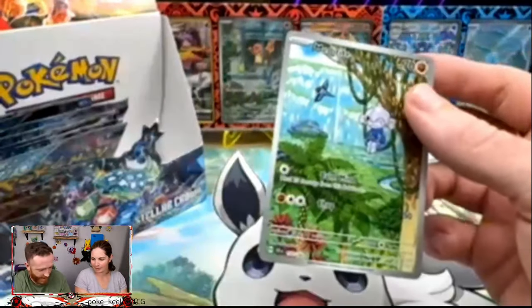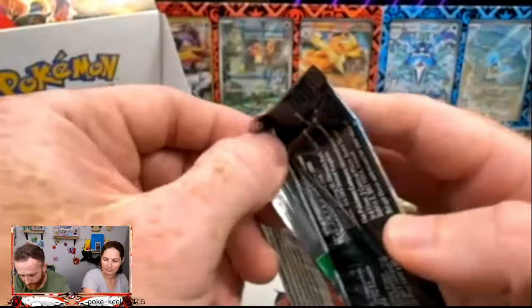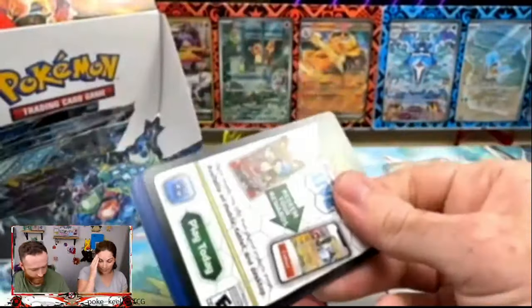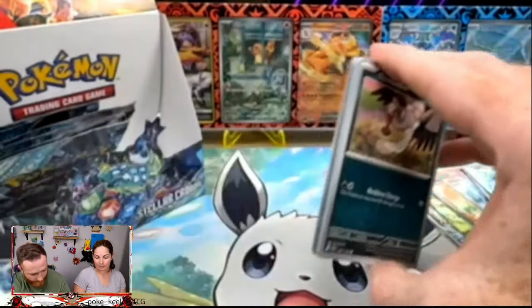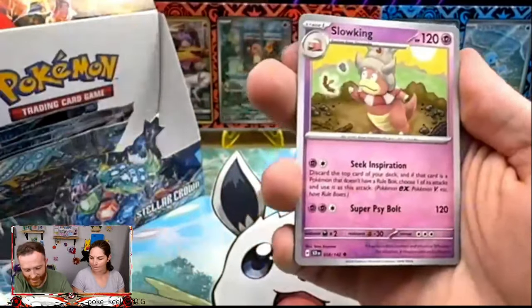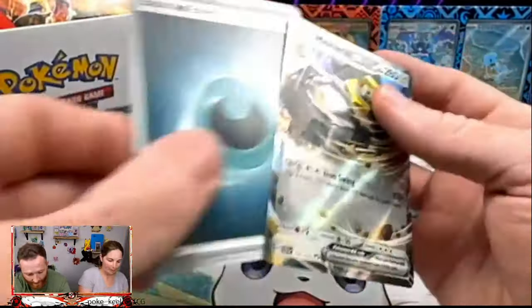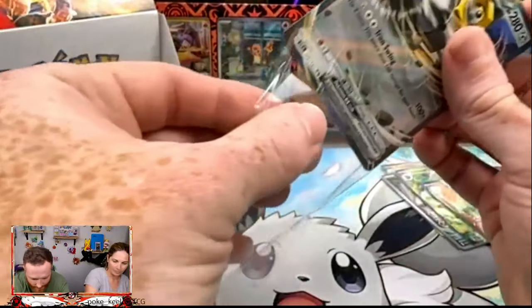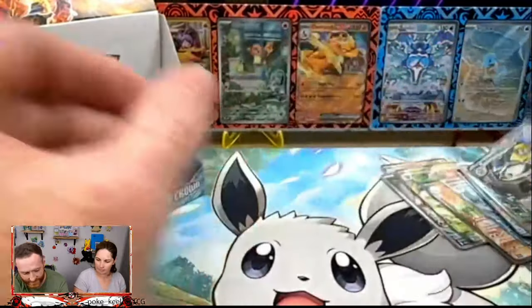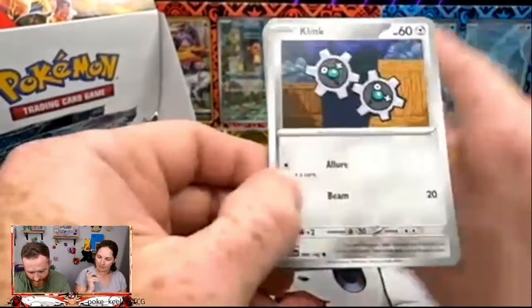We got a Meditite — and there we are, another Meditite. That's what I needed. We're just getting more and more cards for the master binder — it is ridiculous what's happening right now. How insane would it be if there was a hyper rare in here? I'm not saying it can't happen but we haven't seen it yet. How insane would that be, folks? You've got to check out our live — I've never seen it. Melmetal — my least favorite Pokémon in the entire Pokédex. I mean, what in the heck is that? The sentient nut?